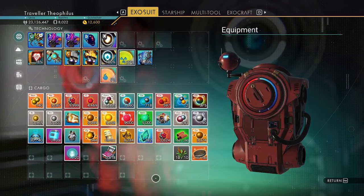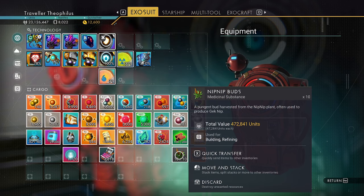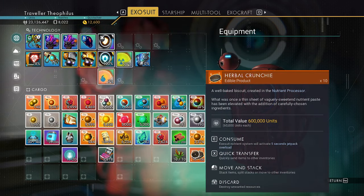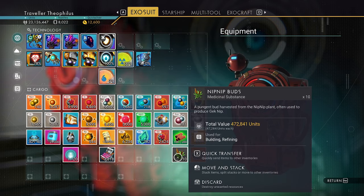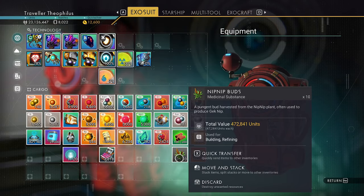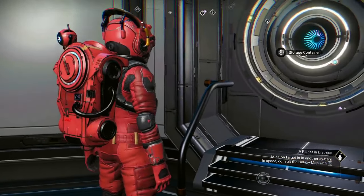Now let's compare: a stack of 10 nip-nip buds is worth 472,841 units. The herbal crunchies are worth 600,000 units. So for each stack you get another 128,000 units. That's a little bit of an increase, but when you have a lot of stacks, that does add up.